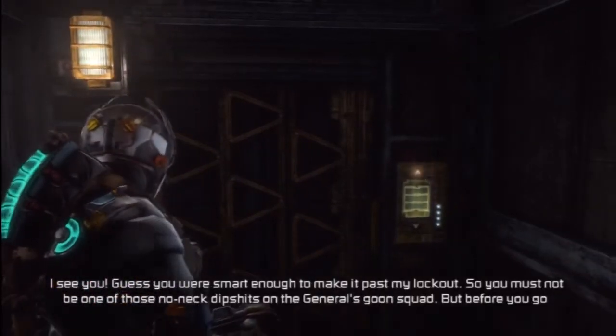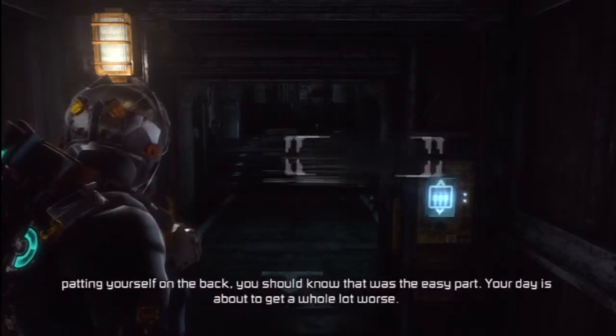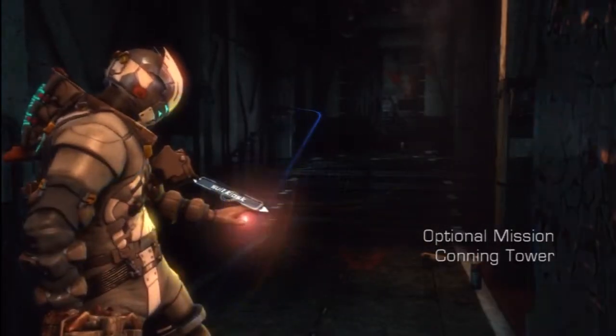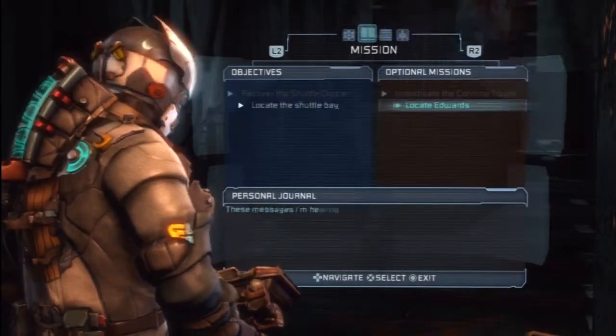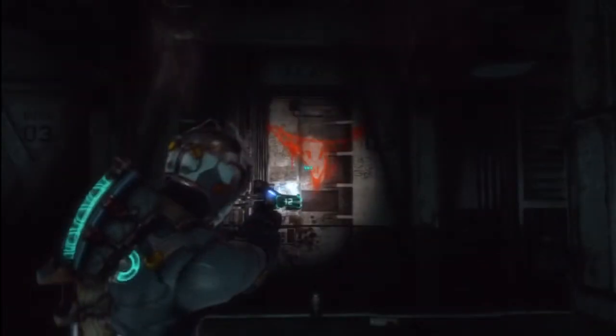Guess you were smart enough to make it past my lockout, so you must not be one of those no-neck dipshits on the General's Goon Squad. But before you go patting yourself on the back, you should know that was the easy part. Your day is about to get a whole lot worse. Oh dear. Looks like that crazy guy is still alive. I can switch out the primary and optional. That crazy guy is still around trying to stop us from getting to him, even though we don't want to kill him — we just want to find out some information. If he gets in our way, we'll take him out just like everyone else. Kill or be killed, my friend.